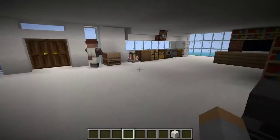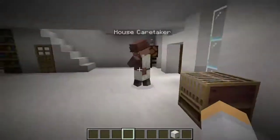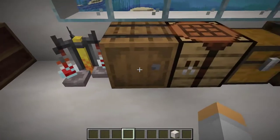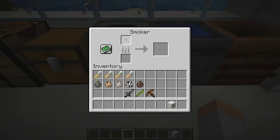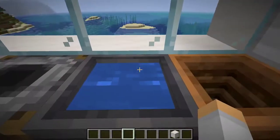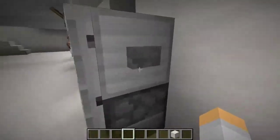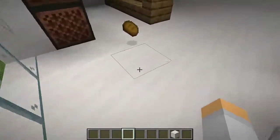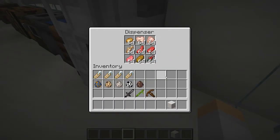Just a standard bookshelf. This here is the kitchen. We got a brewing stand, barrels, crafting table, and a chest. We got a smoker — because it's faster than a regular furnace. I guess you'd consider this a sink, and a trash can. We got a nice fridge. Got some bread and all kinds of food there, in case you run out.